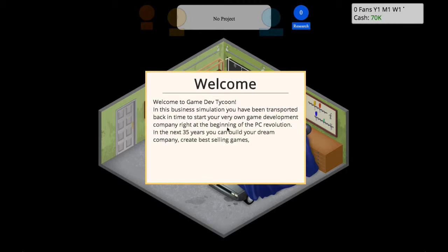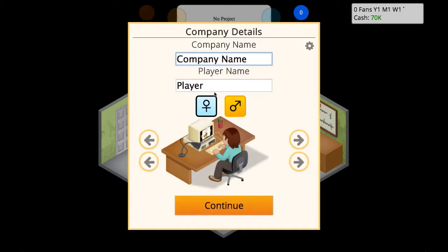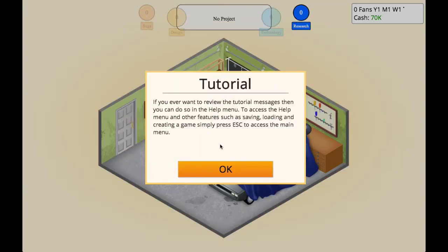So here you get a welcome to Game Dev Tycoon. You're in a business situation and you get 35 years — there's a timer in the right-hand corner — to develop your own gaming company. Before you can start your venture, we have to give our company a name. We're going to name it Best Gaming, and the player is obviously BKS instead of Best Kept Secret. We also get to choose what your character wears — let's go with the classic sweater vest.